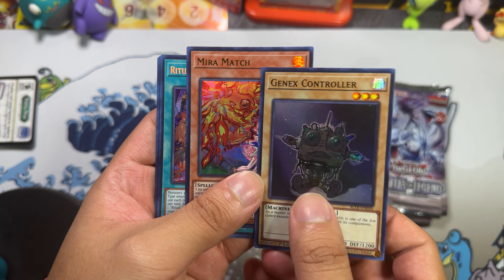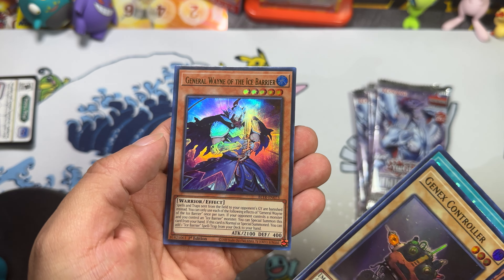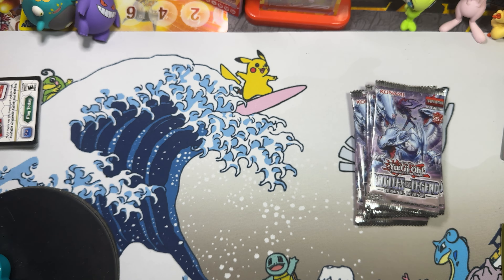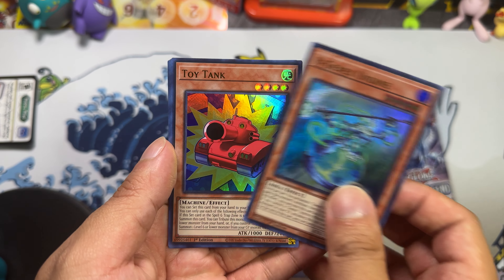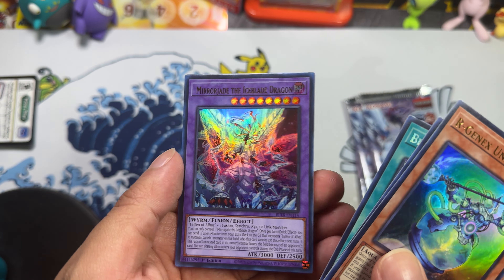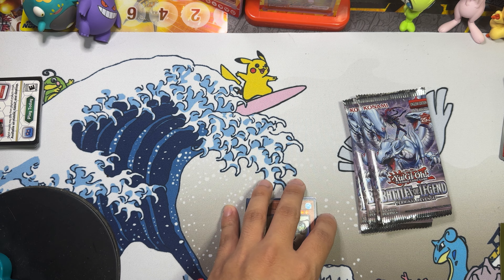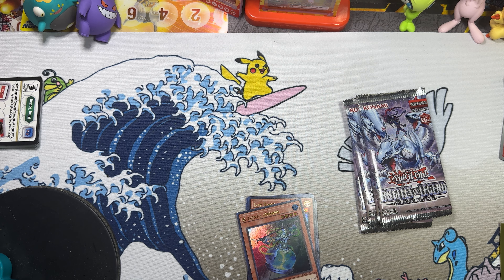We got Genix Controller, Mirror Match, Ritual Beast Inheritance, General Wayne of Dice Bearer — ritual beasts are getting good — and then a penguin. We got Genix Toy Tank, Branded Fusion, Mirror Jade, and a bird. I don't know, I can't open this one.